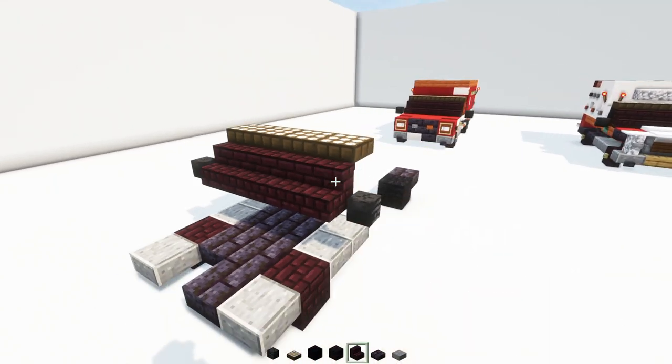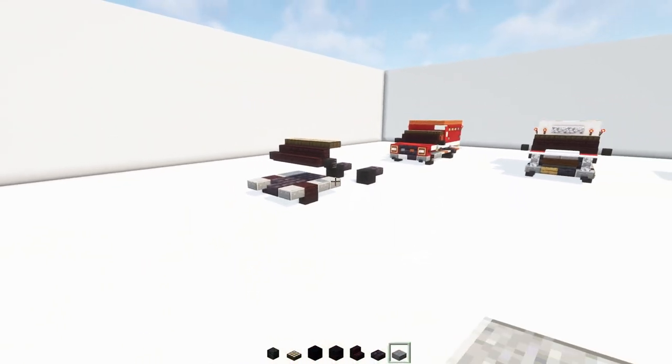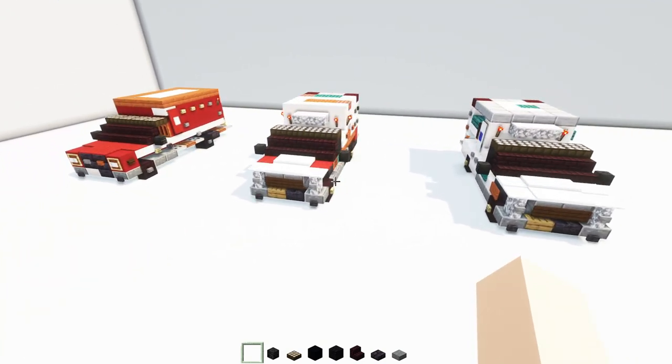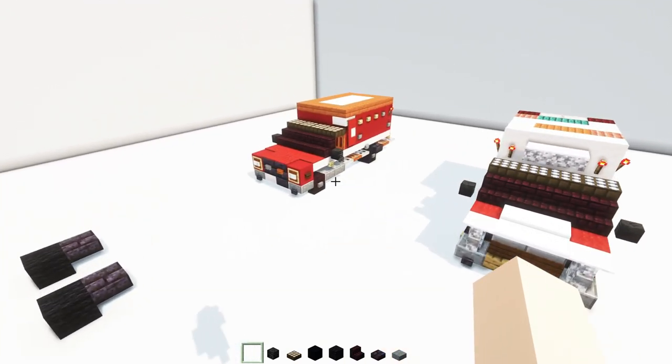So it's looking like this — very incomplete, but it's just the framework. This is the part in the tutorial where we're going to split off. We're going to build one for FDNY, and then later, the LAFD.